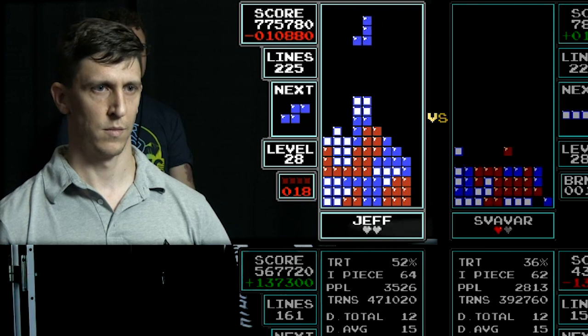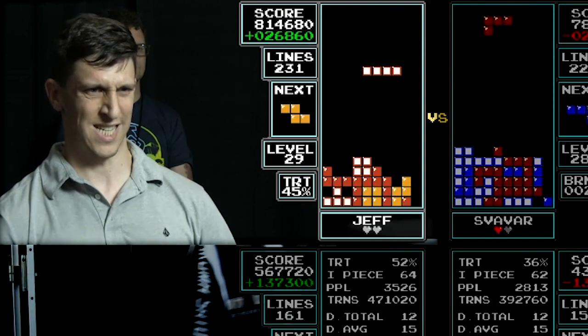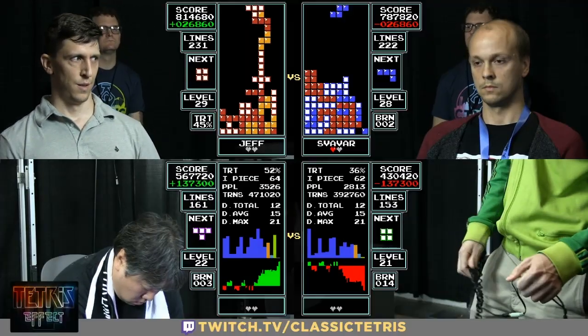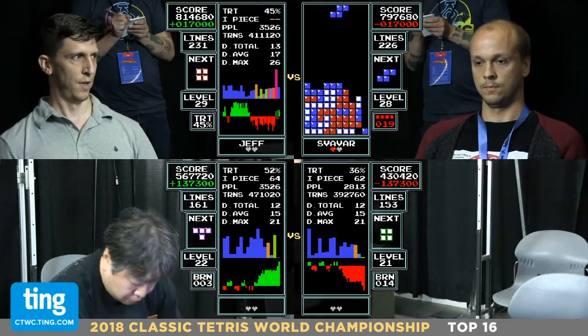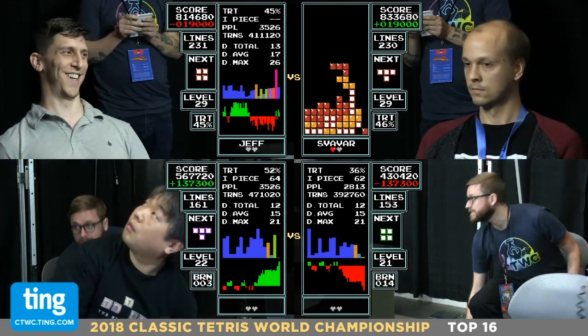A drought forming — he's going to need that long bar. There it is — boom, Tetris for Jeff. Level 29, 814,000. Svavar needs just one Tetris as Jeff tops out. He's waiting for the long bar — there it is. And Svavar eliminates Jeff.